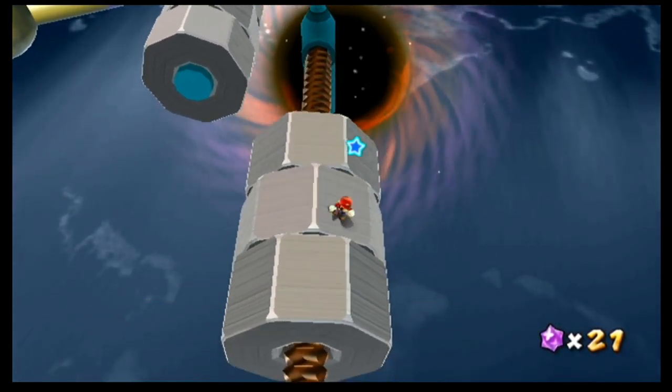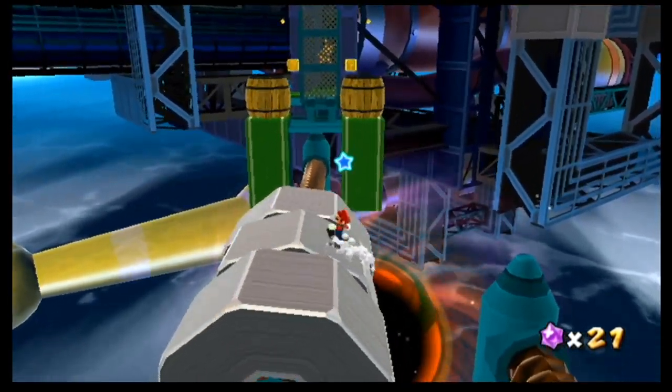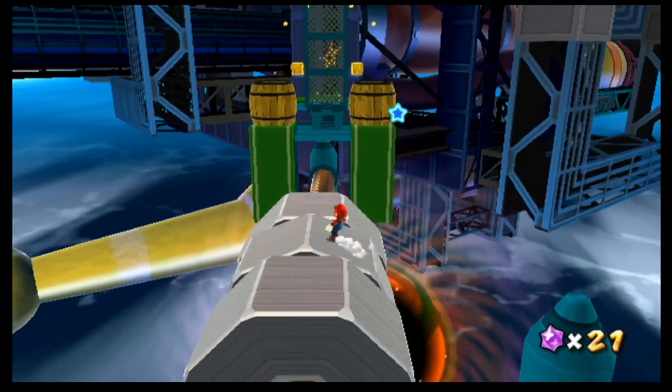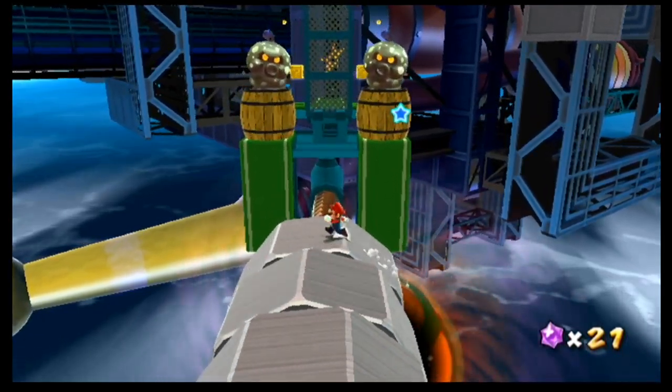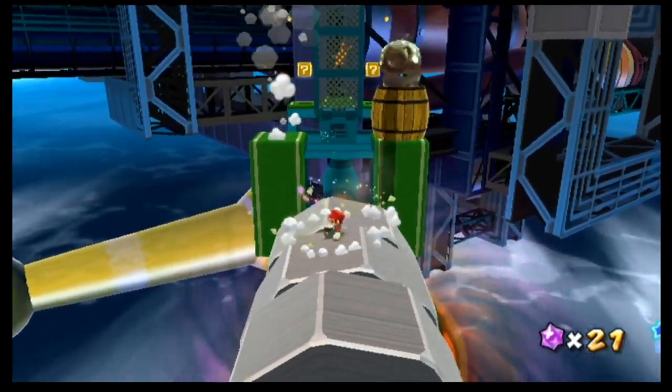We still need to complete these — more little baby chomps coming to chomp our little feet. Getting all of these turns all the little baby chomps into little baby starbots, and all the laser fields go off. We can continue up to try and find Dreadnought's Colossal Cannons. I thought I was sliding off for a moment, so I freaked out. Long jump — let's do this again. You're going to fire coconuts at me? Take this, coconut.